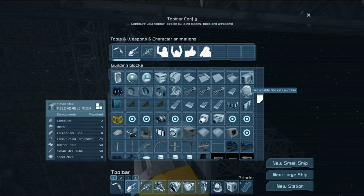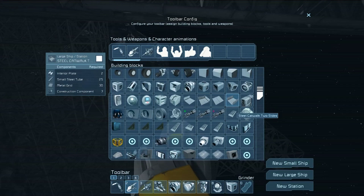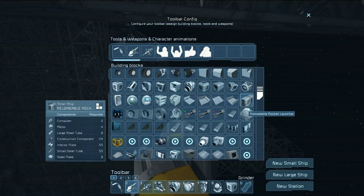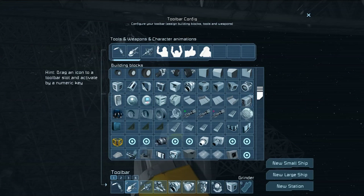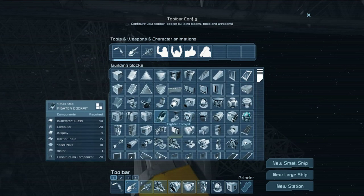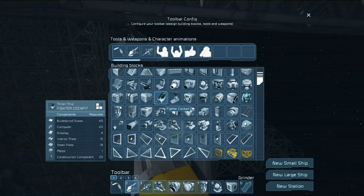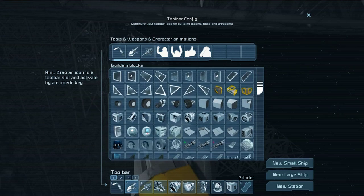I am just looking through here trying to find some. Also, since my last video there has been a new update and part of that update released these reloadable rocket launchers. Also, this fighter cockpit that used to be a mod has actually now been integrated into the actual game itself. Congratulations to Darth Biomech — he designed that mod and it was good enough to make it into the game.